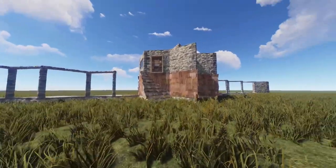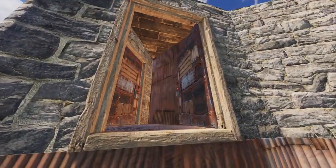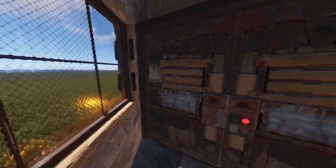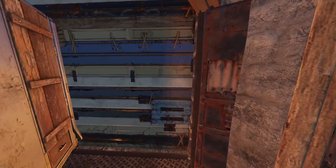Heading right up to our front door, you'll notice the two external TCs. This makes the base very difficult to overtake or grief if raided. Heading through the front door airlock, we have a window on the left side and on the right we have a sheet metal double door which will serve as a triple airlock.